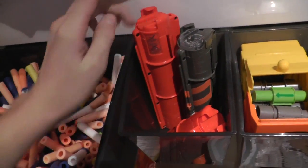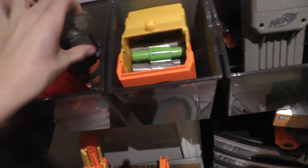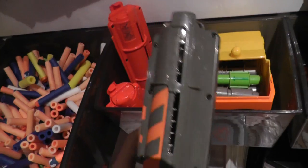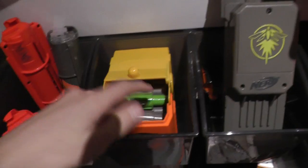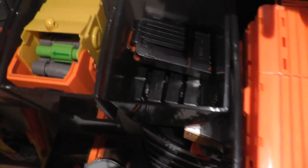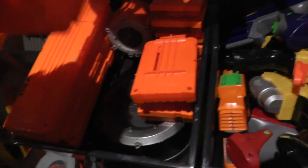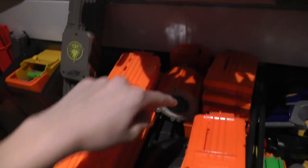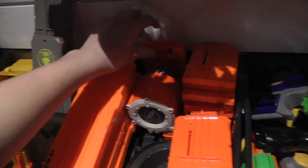Here I have vortex clips: a 20-disc vortex clip, a 10-disc vortex clip, and a 10-disc Lumitron lighted-up clip. There's also a Vulcan box here with two belts in it, and a lighted-up 18-dart magazine. I also have five spray-painted 6-dart clips, a 25-dart drum mag, a spray-painted 35-dart drum Raider mag, an 18-dart Alpha Trooper mag, and a 12-dart elite mag from the Retaliator.